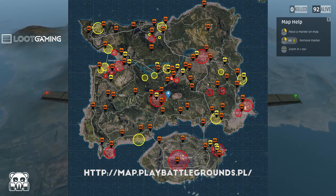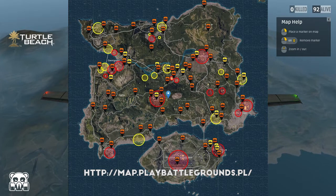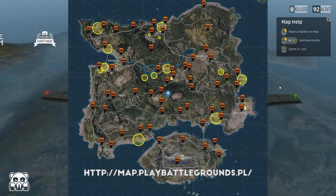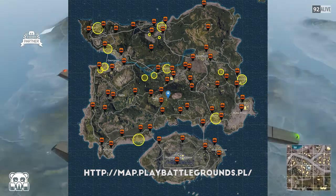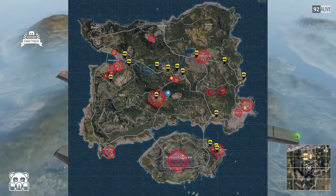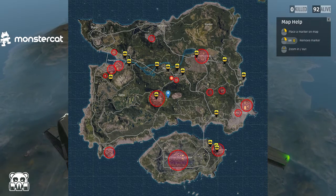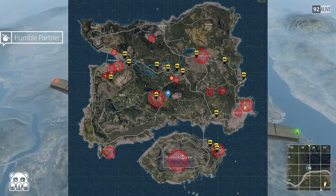If we head over to the interactive PUBG loot and spawn map we can see a wide variety of loot circles and car spawns, but when we filter out the mid-tier loot and random cars we're left with a map that looks just like this. As you can see there are only about 16 areas on the map which have a high probability of having good loot in abundance.